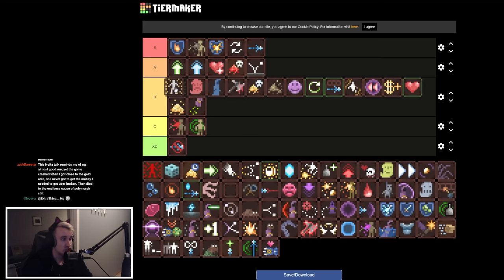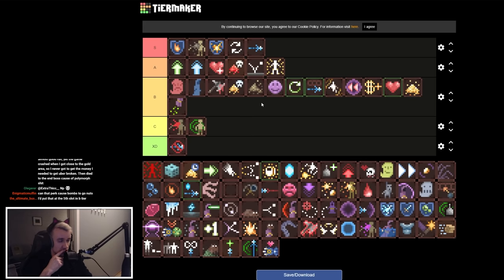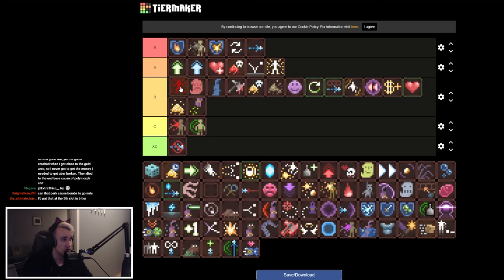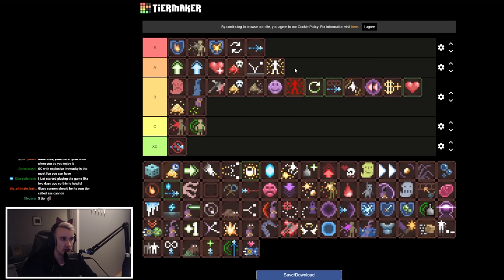Glass Cannon is a lot of fun — it's a chad pick, it's ballsy. I'll put it in A tier just for that. It's also sometimes necessary for killing the 33rd boss. Extremely risky, but for the fun factor I'm pushing it from B to A. Living on the Edge is like glass cannon for cowards — B tier. It makes you do three times more damage when at 25 health or lower. You need it combined with Glass Cannon in the late game for the boss fight, but otherwise it's very situational.